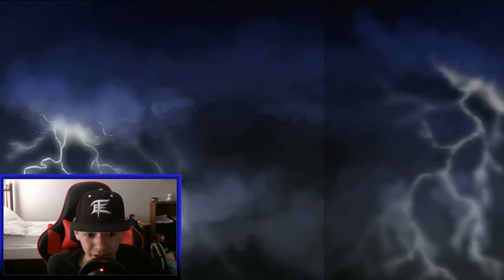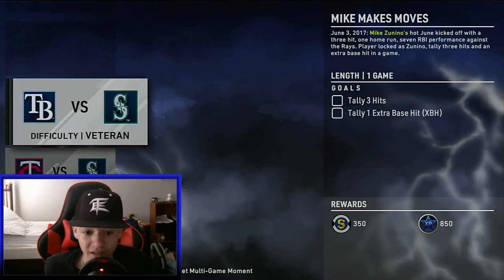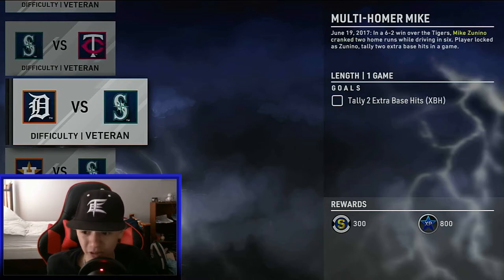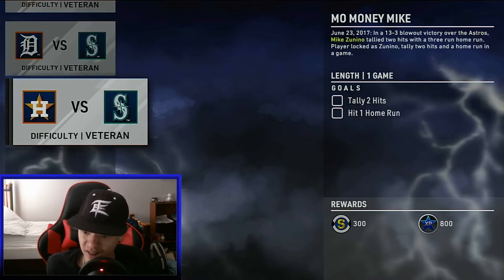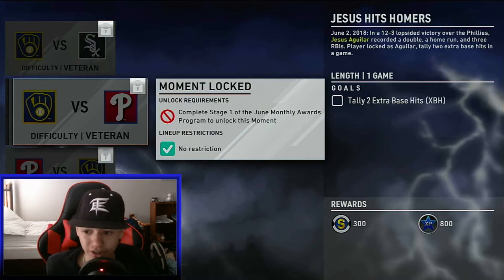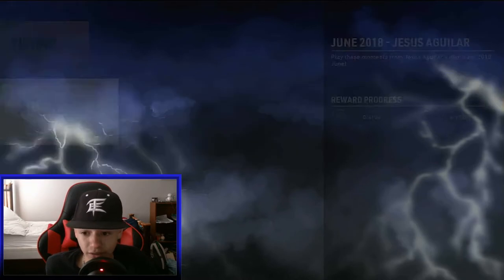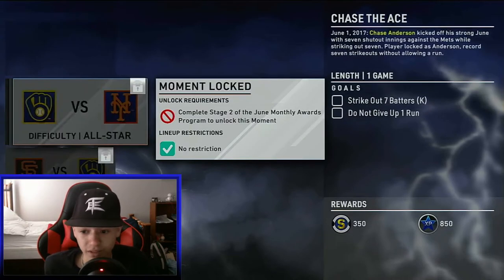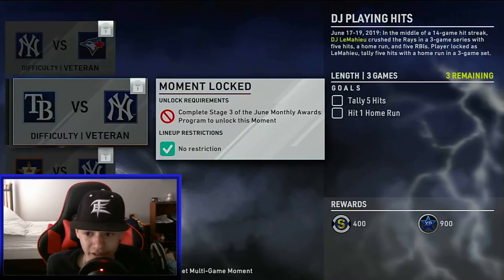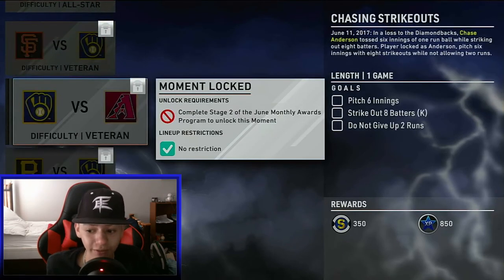I'm not going to play any moments for y'all in this video, but let's look at them. Three hits, one extra base hit — that shouldn't be hard. One home run — that should be easy. Six hits, three extra base hits — that might be kind of hard. Two extra base hits — that should be pretty easy. And two hits, one home run. These don't look that hard. Three hits, one home run, two extra base hits. Two home runs — okay, this one might be a little hard, but not really. None of these are looking that hard, but they are going to be time consuming.